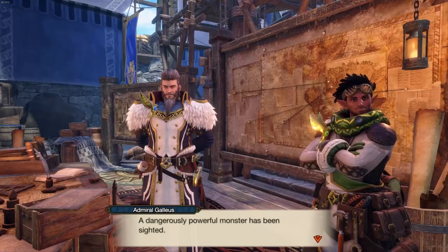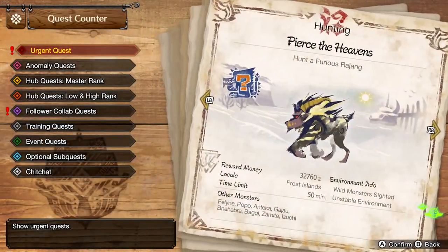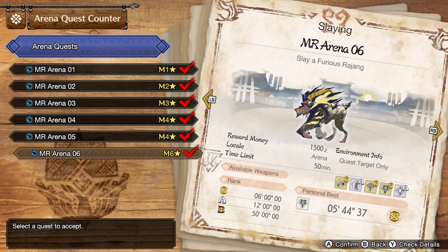So let's take a look at how you get them and what armor skills they give you. First, in order to unlock all of the six new arena quests in Sunbreak, you will need to first beat the Furious Rajang Urgent Quest. Once you do that, then you should have all of the arena quests unlocked.